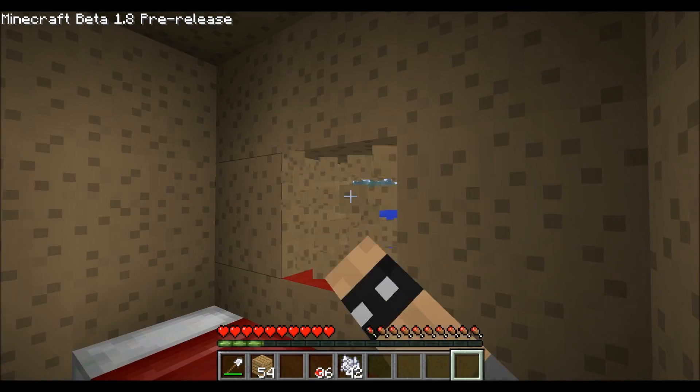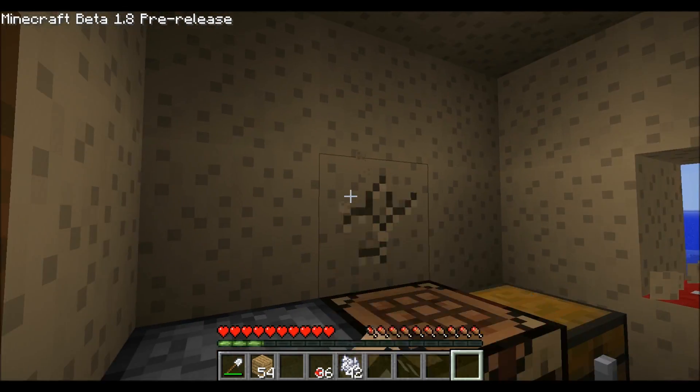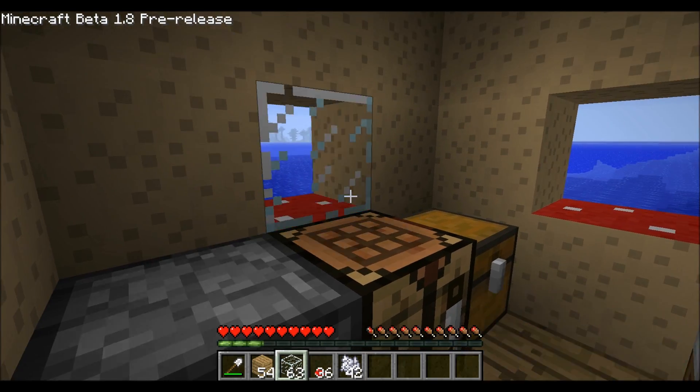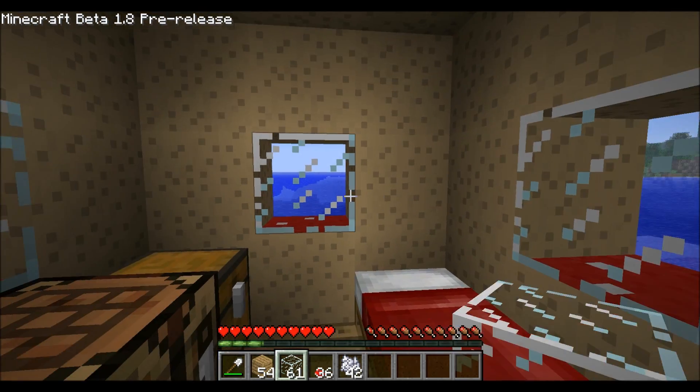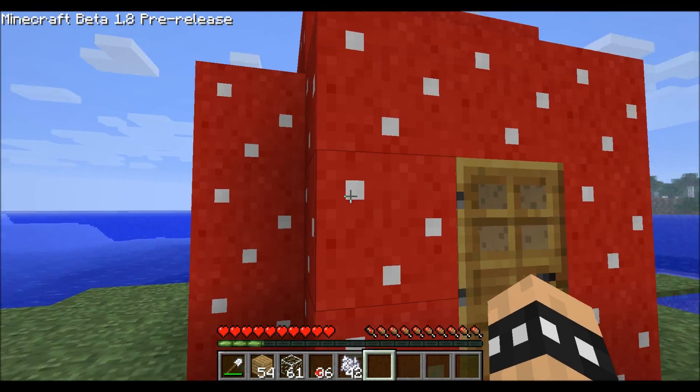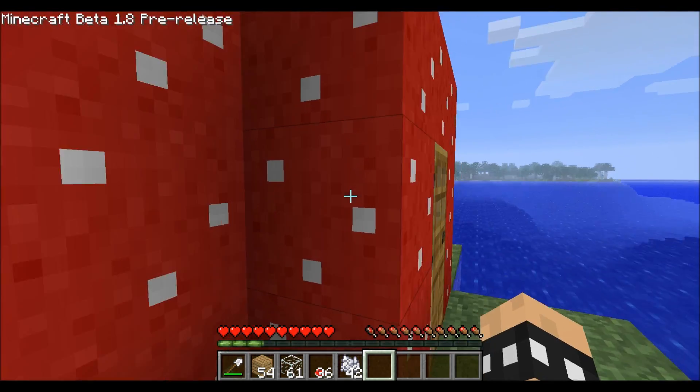You can also add windows to it, to make it even more awesome. And just like there, there, and there! And that's basically it — you have a house! It's really cool looking, and it's really sweet!